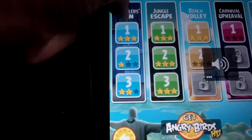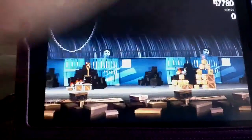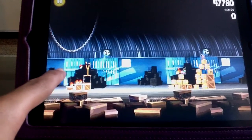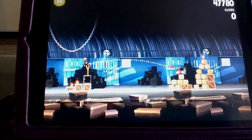Anyway, let's try Smuggler's Den, first level. If you don't like it like this, you can zoom in and zoom out. You just hold the bird, hold it like this, and just release it and it should go.